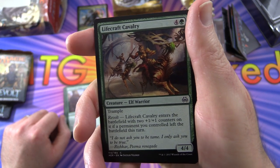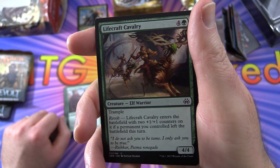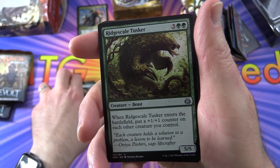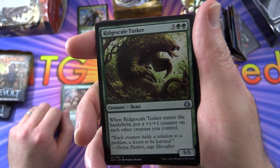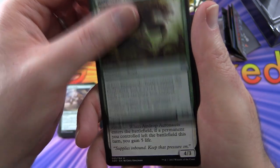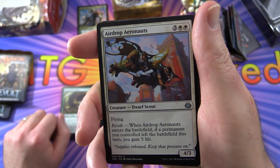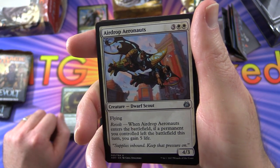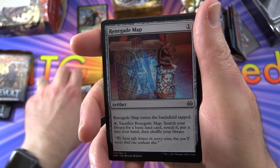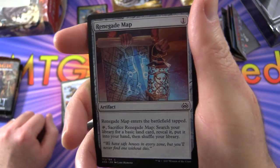Lifecraft Cavalry has Revolt and Trample — when it enters the battlefield, it gets two +1/+1 counters on it if a permanent you controlled left the battlefield this turn. Two of those. Ridgescale Tusker: when it enters the battlefield, put a +1/+1 counter on each other creature you control. Next, Airdrop Aeronauts has Flying and Revolt — when it enters, if a permanent you controlled left the battlefield this turn, you gain five life. That answers where the life gain effects are with white.